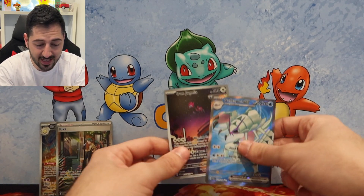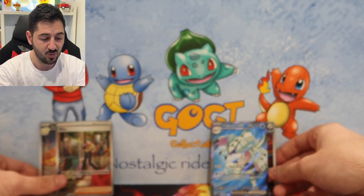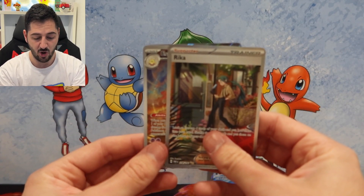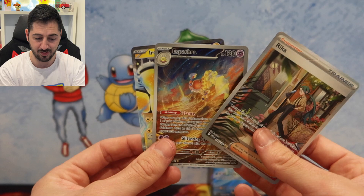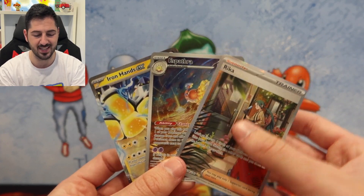Let's just quickly go through the hits. The green ETB: we hit a Full Art Golisopod and an Iron Jugulus. Whereas on the blue one, we hit the Alternate Art Rika, Espathra, and Iron Hands. I've gotta say it — the green one is the winner. But I'll let you guys decide. Hope you enjoyed it. Happy collecting!